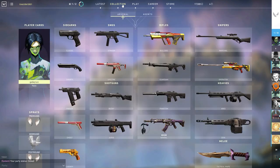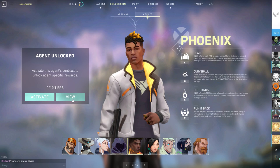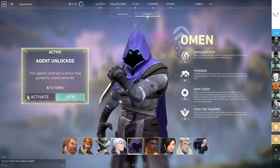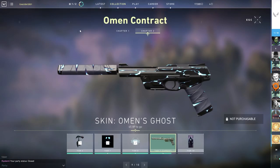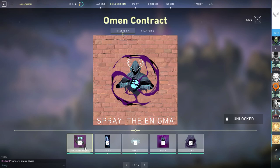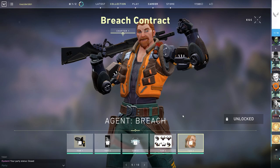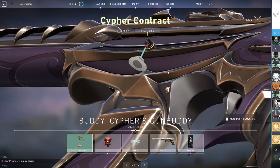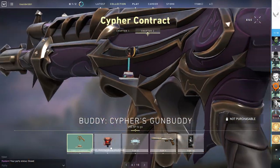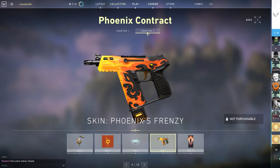Right next to the arsenal tab you'll see the agent tab. From here you can see every agent and what each of their abilities do. This new feature is all about character progression. Each agent can be activated, and each game you play accrues XP for that agent alone. All the XP you earn unlocks different tiers. Tiers 1 through 4 of the contract usually unlock calling cards and titles, and tier 5 is when the agent is actually unlocked. From tiers 6 through 10, there are normally animated sprays, gun buddies, and a custom gun skin for that agent's weapon of choice, located in the Chapter 2 tab.